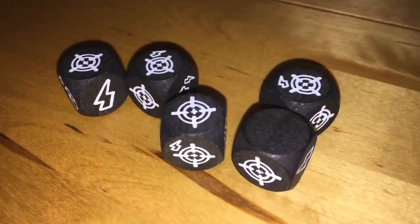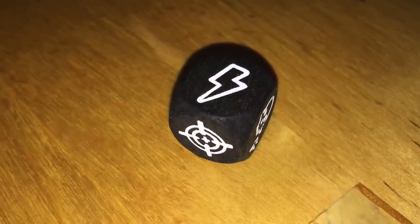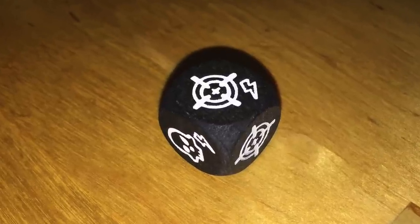You generally roll black dice. The black dice have a few faces: blank meaning nothing happens, a casualty meaning your people get bit, or a casualty with an adrenaline token symbol meaning you can spend an adrenaline token to cancel the bite. You may also roll an opportunity kill — spend adrenaline to get a kill — or a target, which lets you kill a zombie outright. A target with an adrenaline token means you can kill one and spend adrenaline to kill a second.